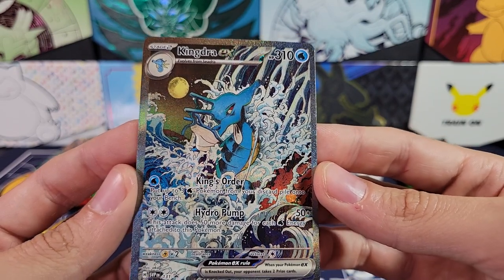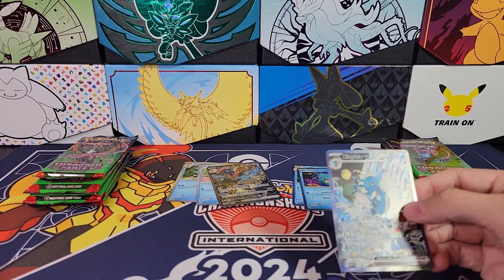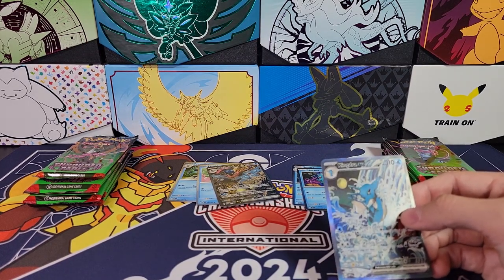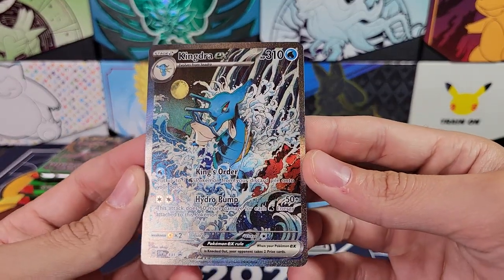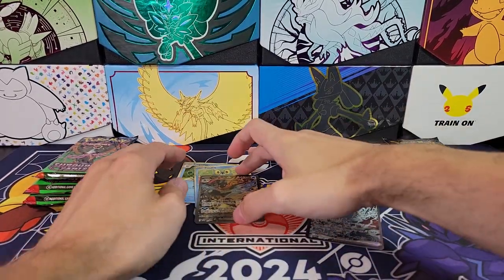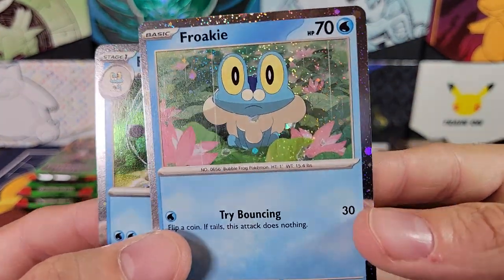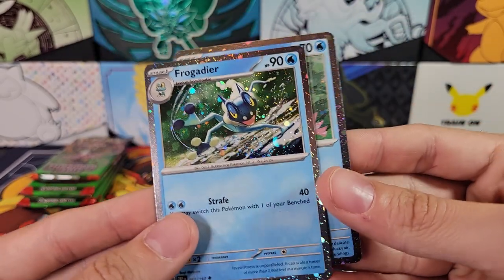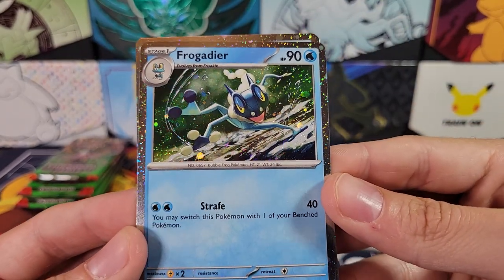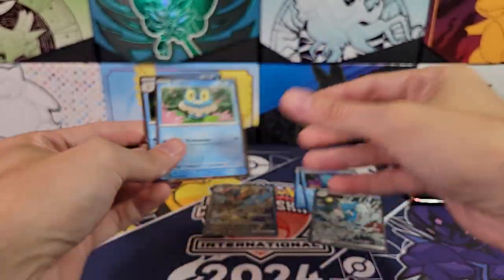Very nice artwork. Let me get some more light in here — there we go, that's better. Look at that bad boy, very nice. And then we've got Froakie Cosmos foil. It's interesting — those lines are actually part of the artwork, not roller marks. That's actually like raindrops; it's raining in the picture, I think.